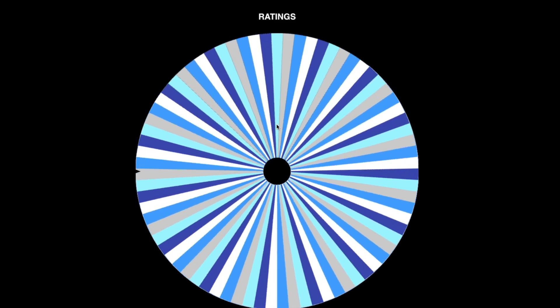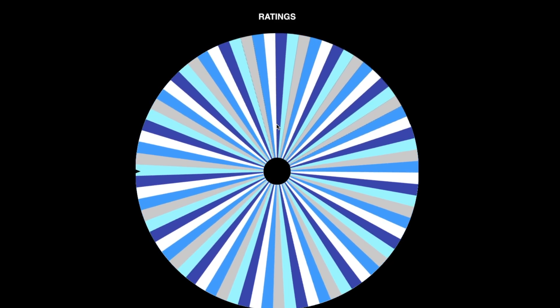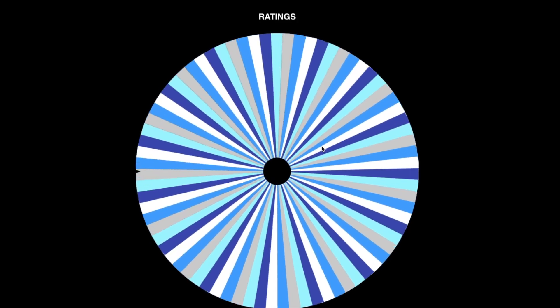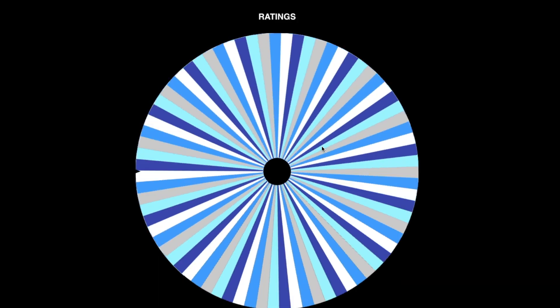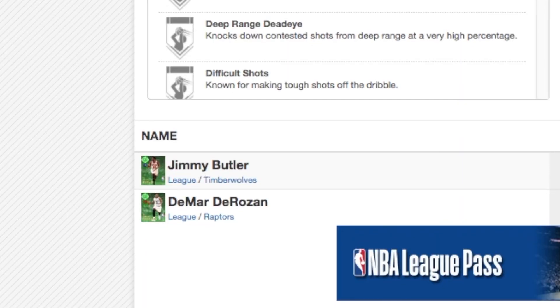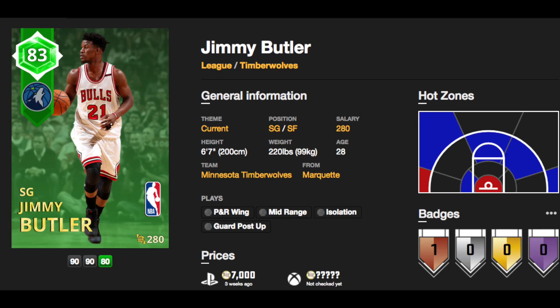Maybe like a DeMar DeRozan — he has a high post fade away. But post fade away shooting guard at 85? I'm skeptical — I don't think anybody has an 85 post fade away as a shooting guard. We re-spun and got 71. We found DeMar DeRozan and Jimmy Butler each with a 71 fade away overall. We're gonna go with Jimmy Butler since he's a slightly better shooter.